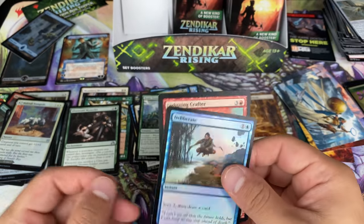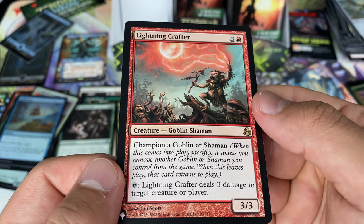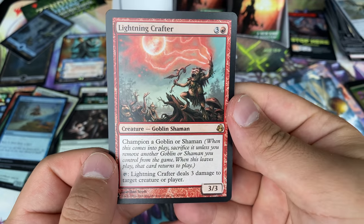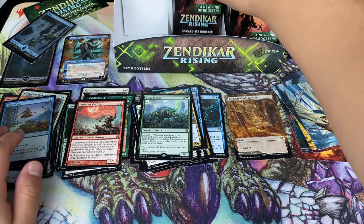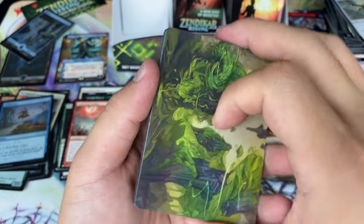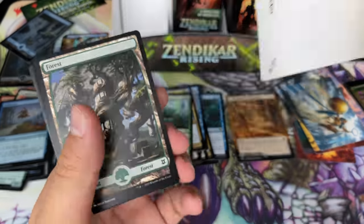Doesn't matter how old they are, as long as they're not on the reserve list — heck, even if they're on the reserve list, I just don't know anymore. Here we go. Lightning Crafter — Champion of Goblin or Shaman. I've never seen this card in my life. Also never opened Morningtide in my life, so that helps. And that's going to be on the list. We have a Booster Sleuth — that's cool.